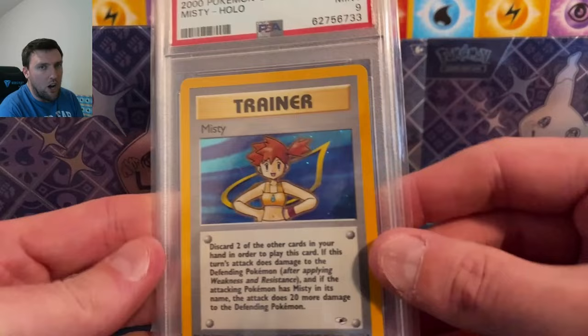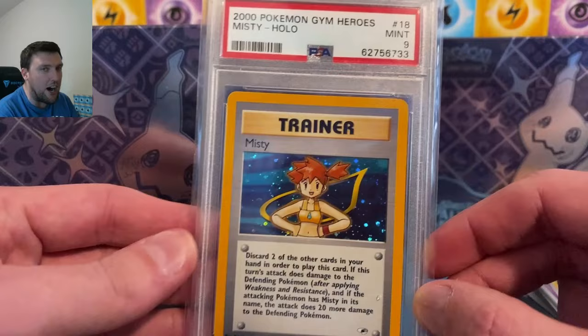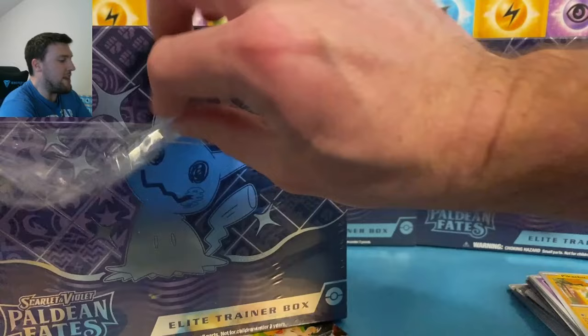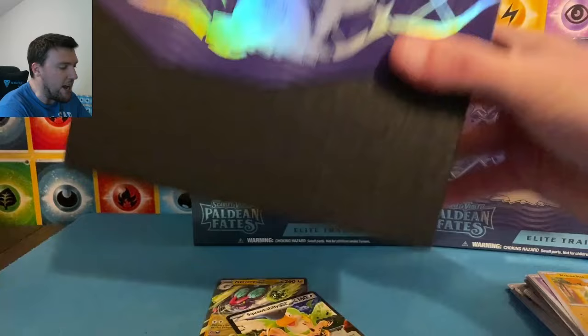I even forgot to mention because I've been so thrown off — the February slab giveaway is live. For this holographic PSA 9 Misty from Gym Heroes, a 24-year-old card. Go check out this past Saturday's video on how you can get entered to win. It will be linked in the cards down right below me after today's video as well. All the details are in that video. Thank you all just for being here. Hit that like button down below and you must be a subscriber to win any giveaways. Hit that subscribe button as well.